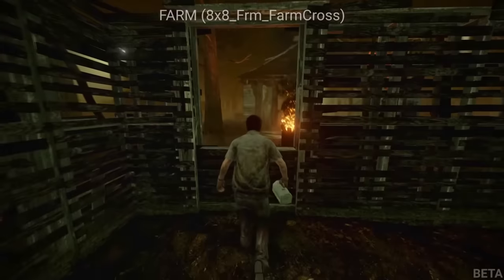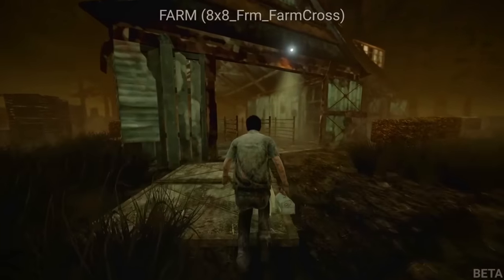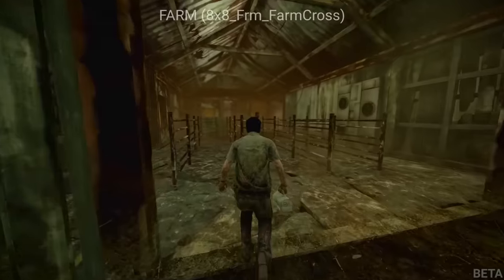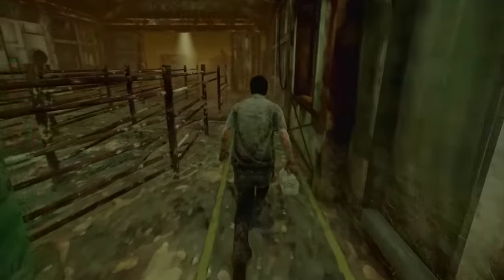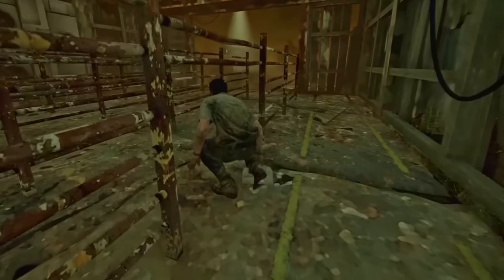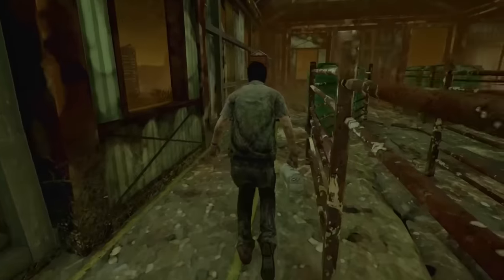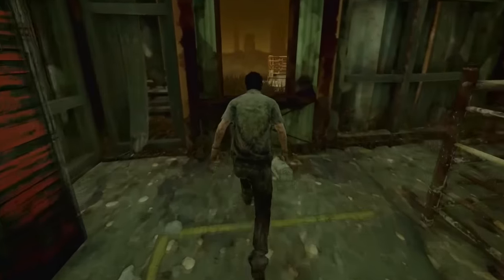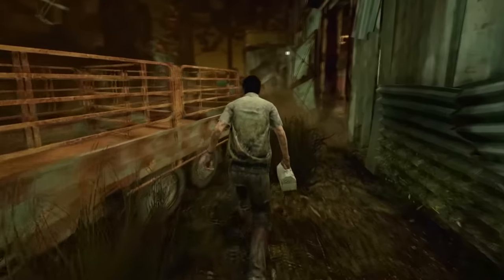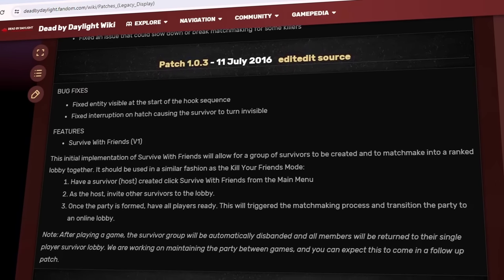For instance, even though the Rancid Abattoir wasn't available to the public during DBD's beta, it was pretty much completely finished. However, as you can see, there were a couple of holes in some of the railings. You were actually able to crouch under the fence and through this hole right here, effectively resulting in something like a window that can be vaulted an infinite amount of times. Thankfully, these types of fat shaming spots were nowhere to be seen when the game was officially released on the 14th of June 2016.